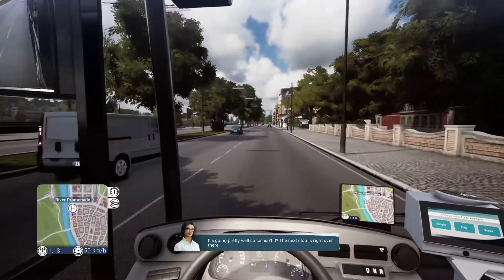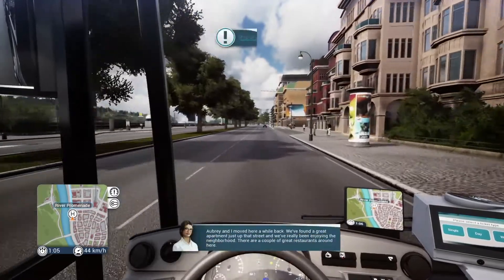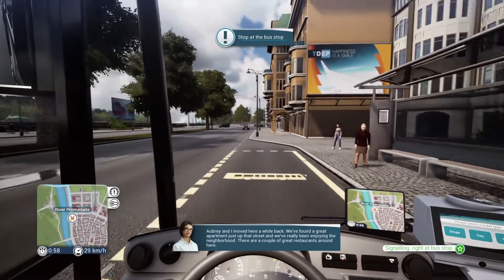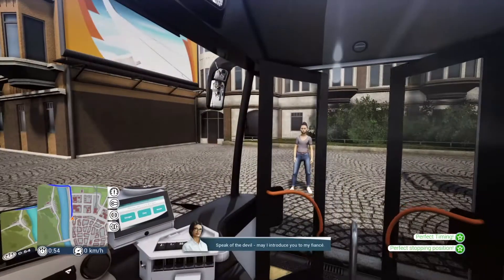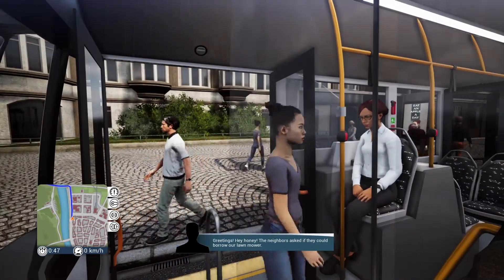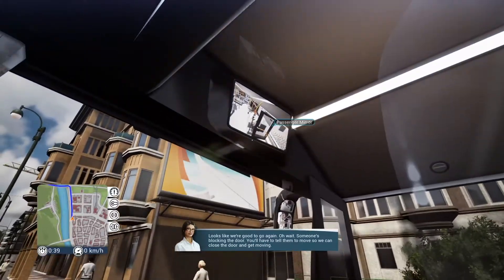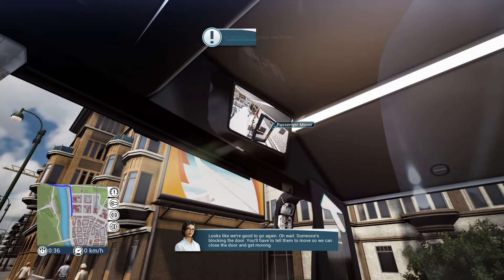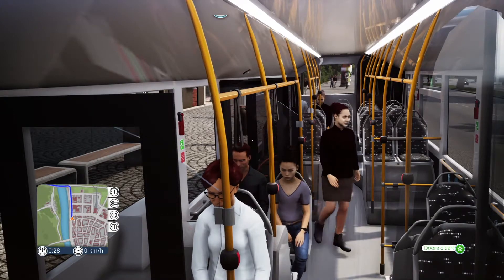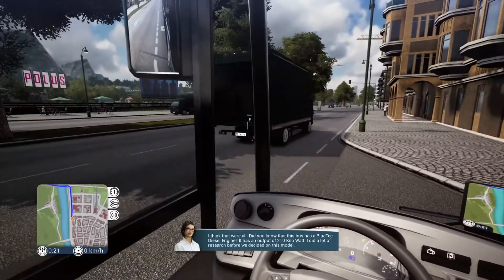Coming up on our second stop — going pretty well so far. Some NPC conversation about the neighborhood and a fiancee. Then — oh wait, someone's blocking the door. You have to tell them to move so we can close the door and get going. When someone's blocking the door, you go into the passenger mirror and press on them to tell them to get out of the way. Then we can close the doors and move on.